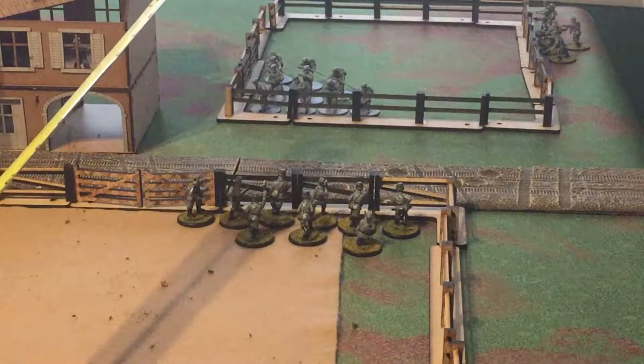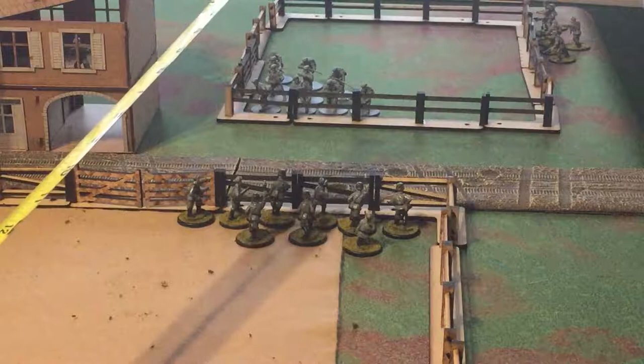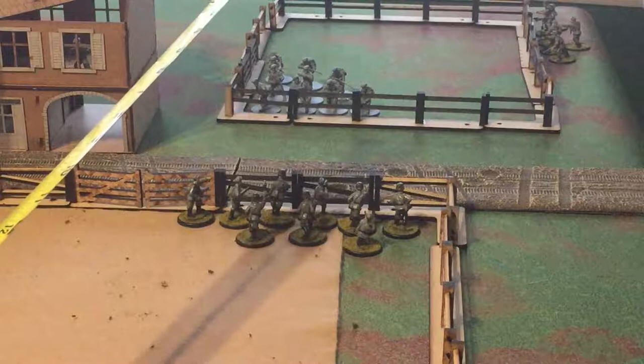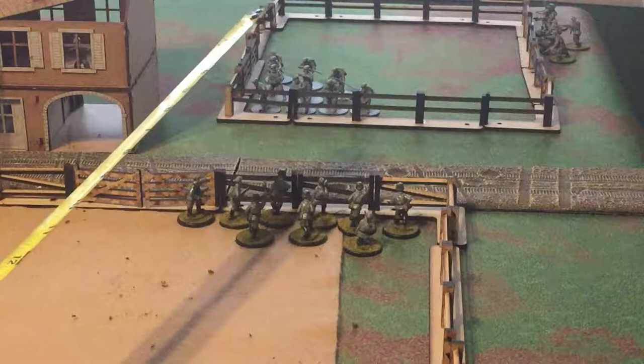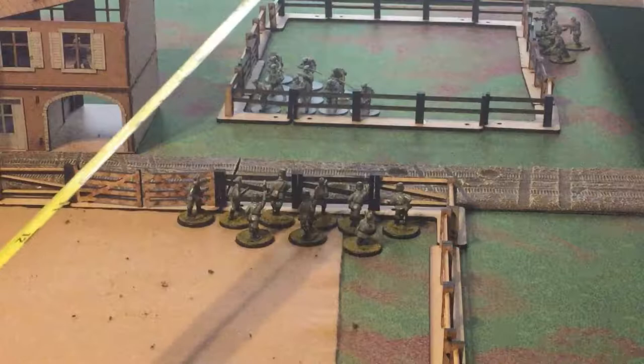Once you declare a target, the target reacts. If they have not taken an action yet this turn, they can choose to go down before any dice are rolled. Give your opponent time to decide — I always remind them, 'I'm shooting at these guys, do they want to go down?' As soon as you start rolling dice they can't go down. At that time you'd take a die from the bag and place it near them in a down position, giving them the down cover bonus.